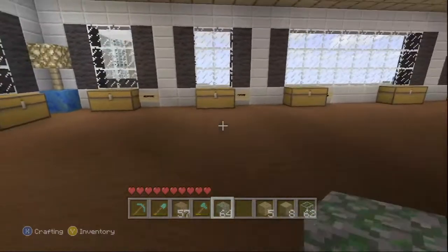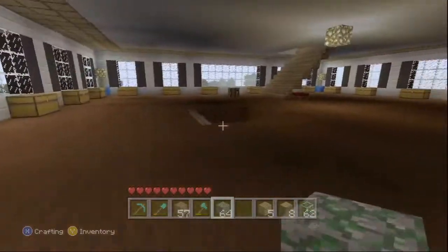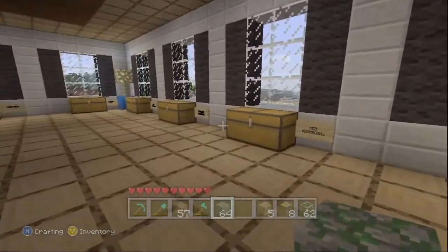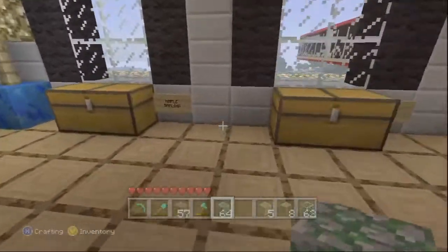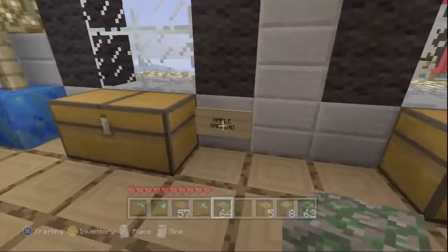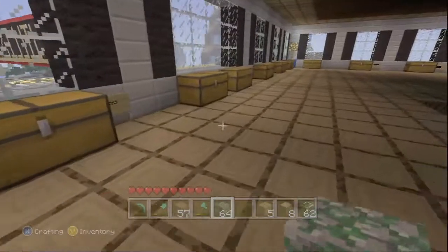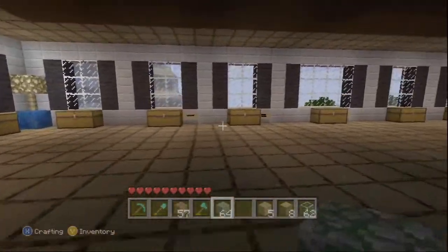Coming in through here, this is going to be all your electrical stuff — your pistons, your sticky pistons, your redstone torches, your buttons, your levers, stuff like that. Coming in through here, I actually had to split this off because I use it for two different things. Over here is going to be all your food — your soups, your eggs, your seeds, your wheat, stuff like that. And then over here you got your saplings, your maple saplings, your birch saplings — somebody told me that was actually birch; I just looked at it and saw a beach tree, so that's what I've called it ever since I started playing Minecraft. You got your sticks, your string — it's just a lot of random stuff in here.